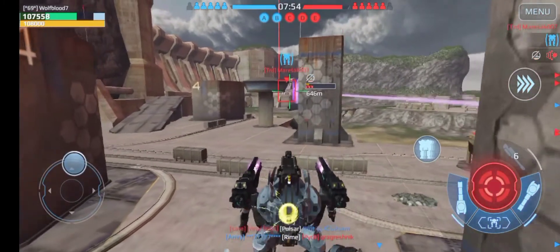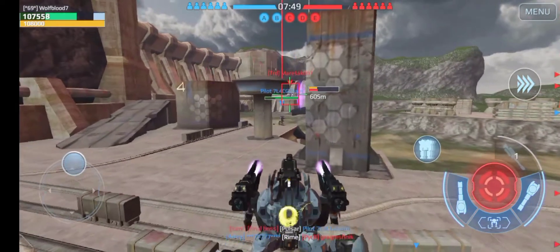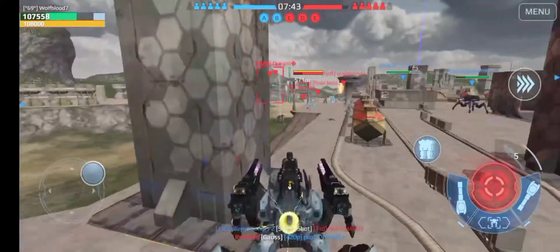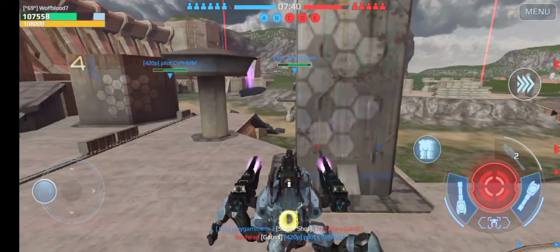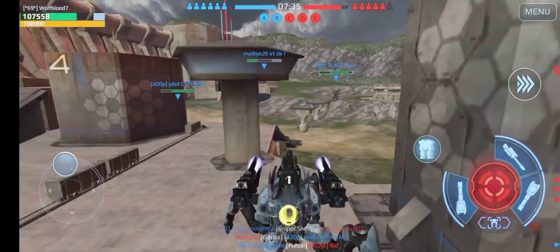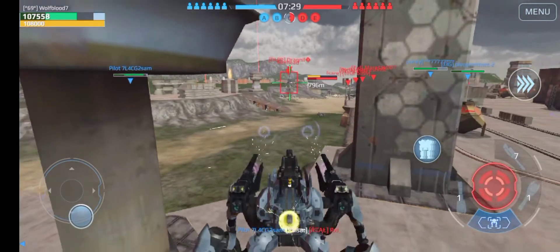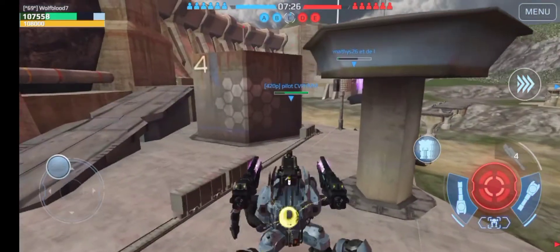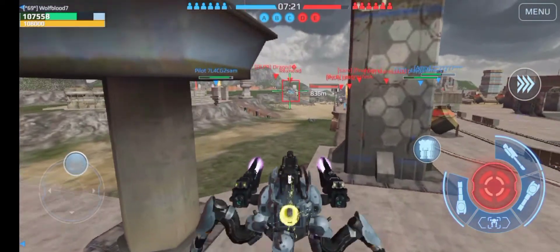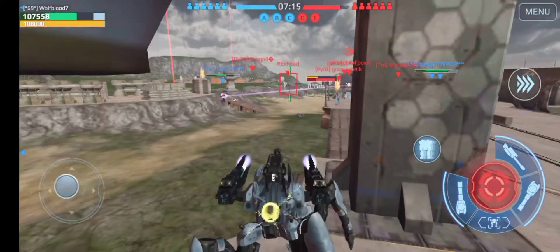There we go. Might be able to get this guy — he's got his shield again. Just weaken his shield so someone else might be able to get him. Somebody else got him with a sniper shot — nice. Hopefully he goes for that beacon. He hit that guy. Try and do some damage to his shield. This is looking pretty good at the moment. Might try and get close to this guy while his shield's down.